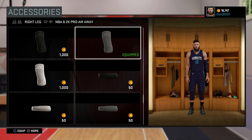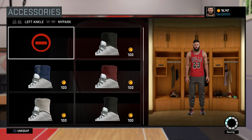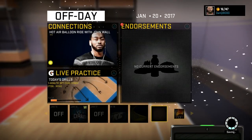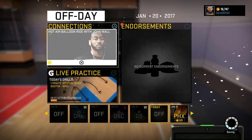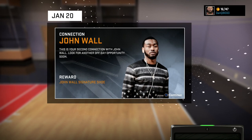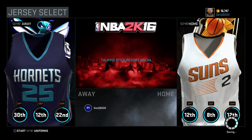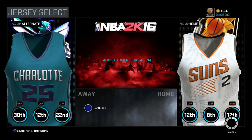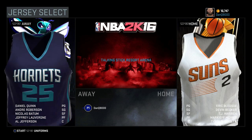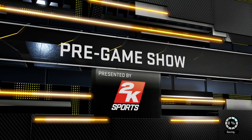I'd say that looks pretty solid. Looking pretty fresh. Nothing else I want to do, so we'll just go ahead and rock that. Let's go into our next game finally. What is this? Yes, let's do this - got a signature shoe. I guess that's okay. Let's go in. What should I wear? Another away game - that's crazy. I'll just wear the regular away. It's the 2K Sports pregame show.